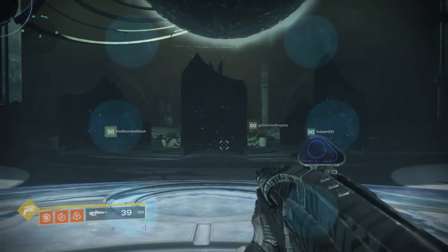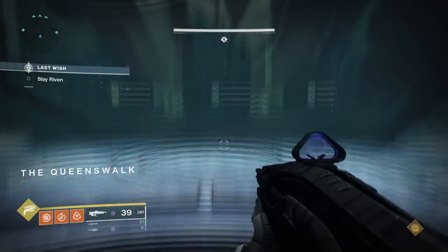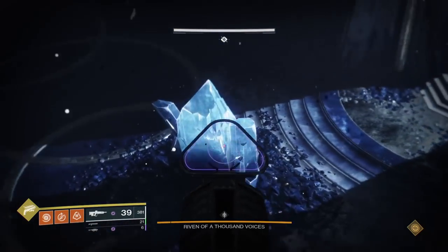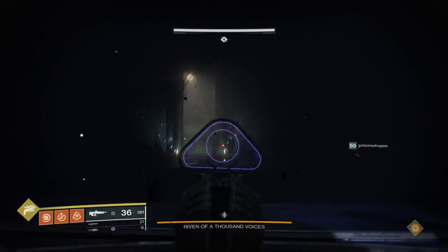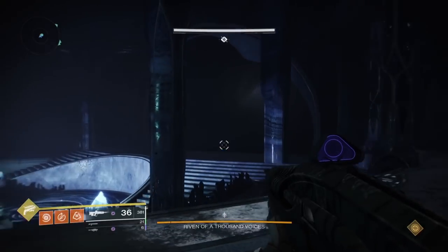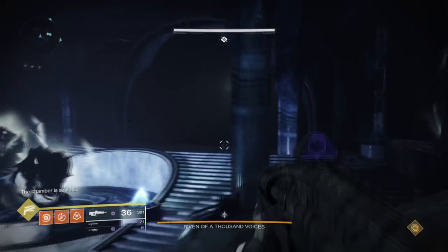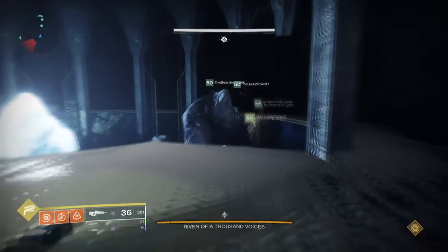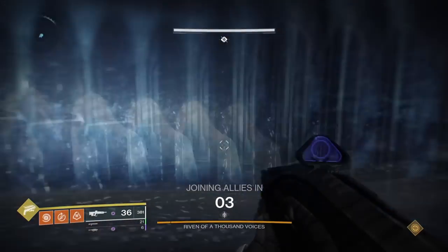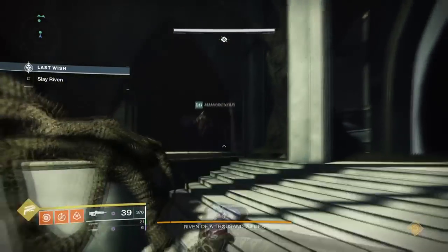Around the room there are six plates — have each person step on a plate to start the encounter. You will begin descending into a room with two exits. Have everyone make their way to the room with a crystal in front of it, go all the way inside until you reach the room shown in the gameplay, and pay attention to the black screen in the center. If you see a silhouette of Riven swim past, tell your team to stay in the room. If she does not, exit the room with your team and have them stand up against this wall shown in the gameplay. You will be teleported out of the room and will have to make your way back in to get to Riven, so follow where I go in the gameplay.